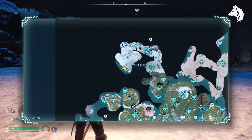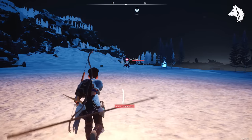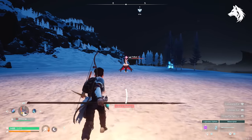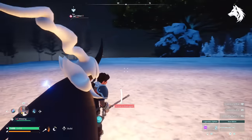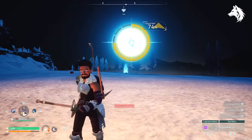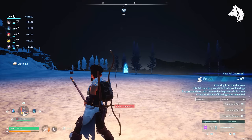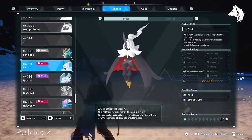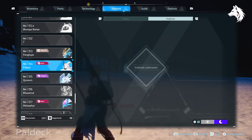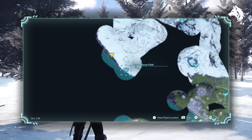For medicine production the best pal is Felbat. I'm not sure of his exact habitat as it doesn't show on the map when you look, but I find mine in the icy mountains in the north. For cooling you're going to catch Cryo Lynx, found also in the same spot as Felbat in the snowy mountains.